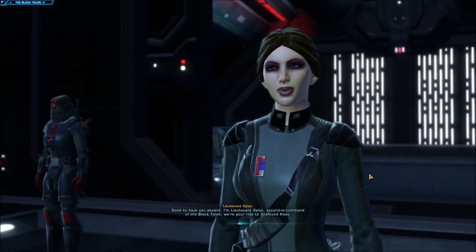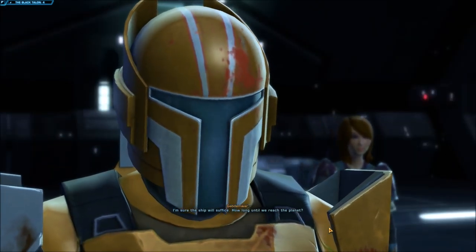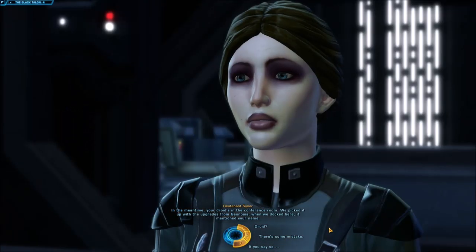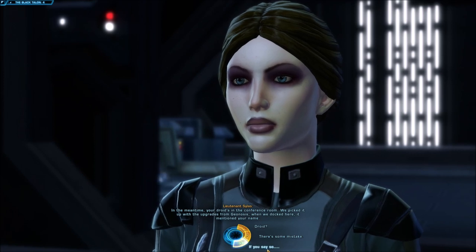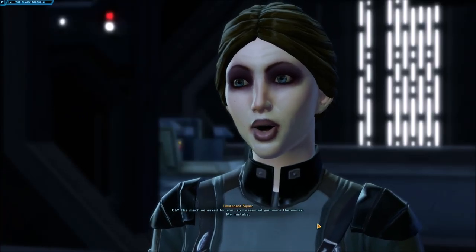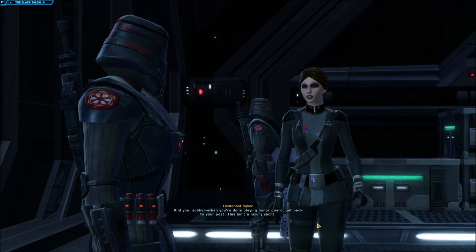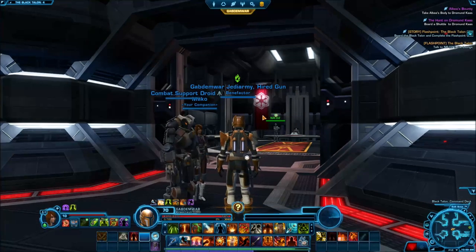Lieutenant Silas, second in command of the Black Talon, greets us. 'How long until we reach the planet?' 'Shouldn't be more than a day — the Black Talon makes this run regularly.' He mentions there's a droid in the conference room that asked for us by name, picked up during upgrades at Geonosis. Our character says they don't have a droid, but Silas says someone clearly wants to get in touch.